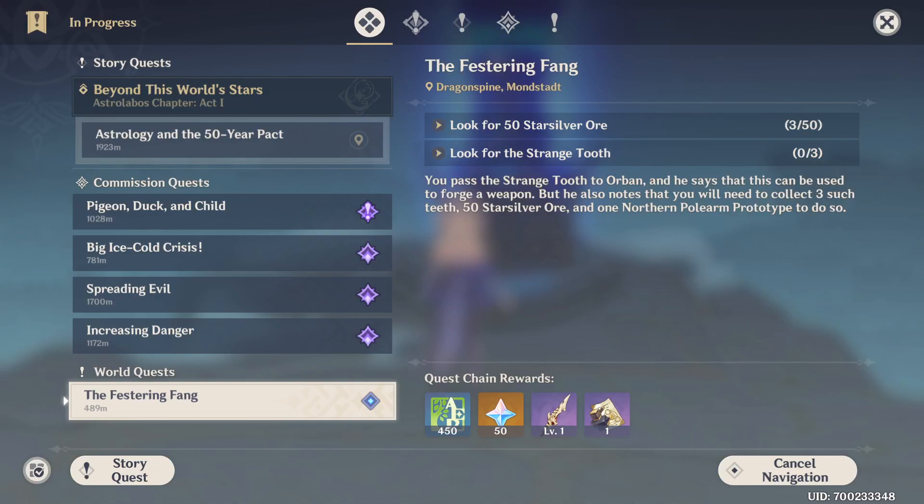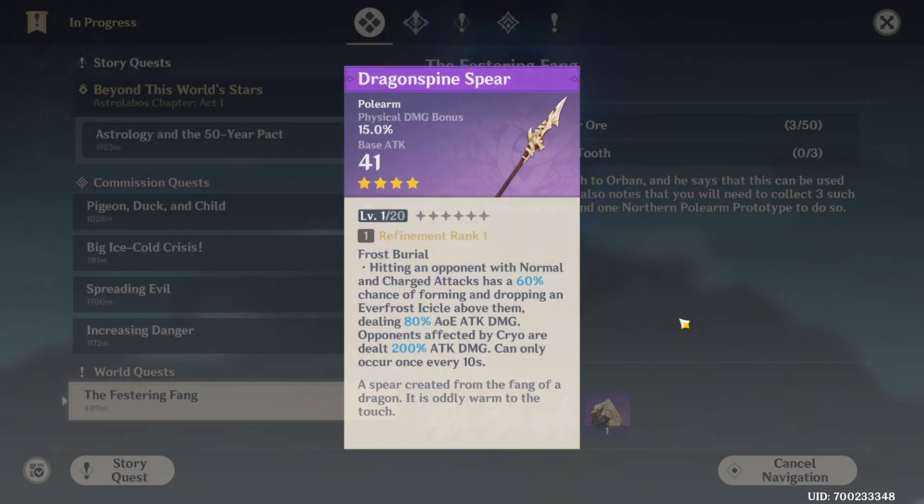Hey folks, MonkeyKink here with a quick video on Genshin Impact. Today we're just going to quickly discuss where to get the Northland Power Alarm Prototype, which is an item needed in order to create the Dragon's Spine Spear.